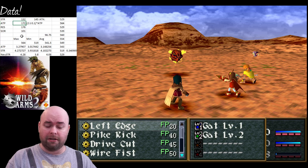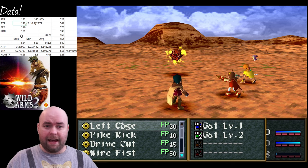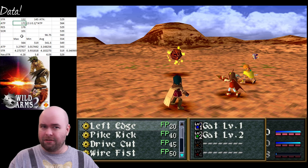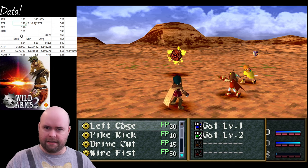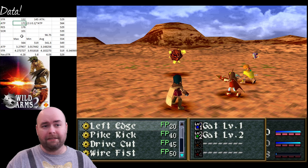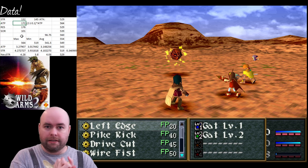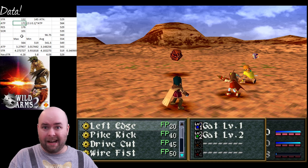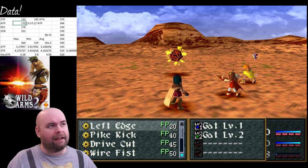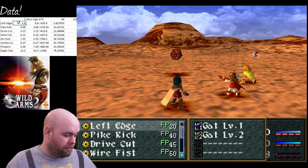The first thing I notice is that force levels do not increase Cannon's attack power on her abilities - it doesn't matter what force level I'm at, Left Edge is always going to do the same amount of damage. Something else that doesn't affect it is our buffs - anything that increases ATP doesn't affect Cannon's abilities. That's what actually made me figure out what's going on: Cannon's abilities are not based off of ATP at all. What she's using instead is strength.